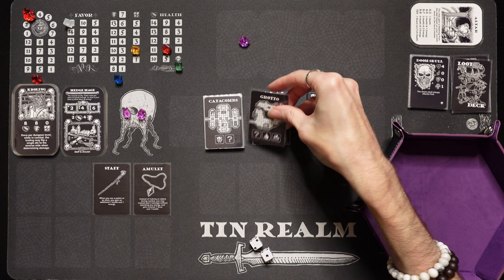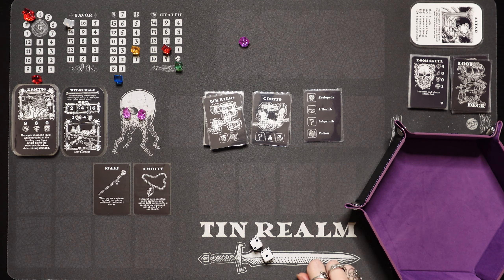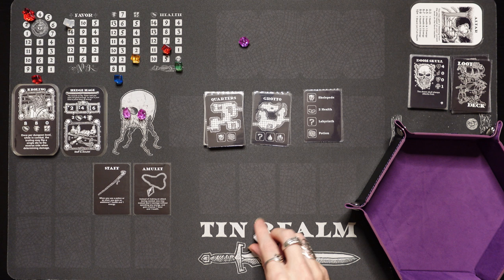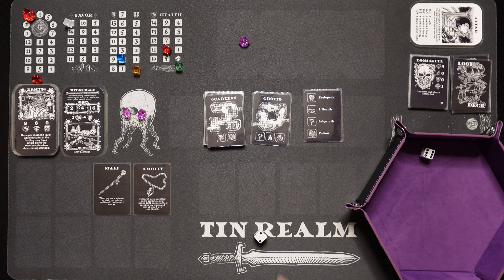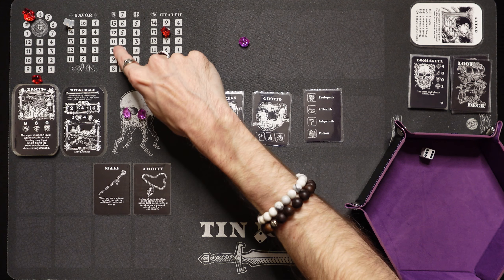We've got the grotto — 100% going to the grotto. We've got a labyrinth — we're going to lose a food as we wander around, but we can search for food. A 5 or a 6 will get us our food right back. We got it with the 6! I'm going to eat both of those food and gain 2 energy. And we're going to use the campsite to rest and gain 2 health and 1 energy.